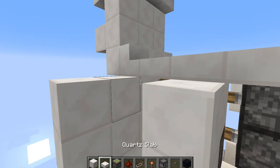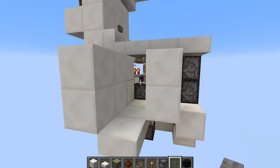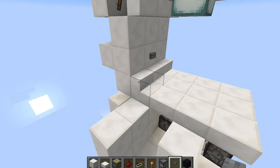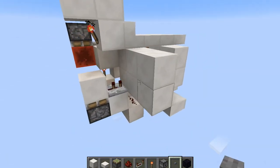I completely forgot a button, and it has to be a stone button because that's the right distance for the right time length for it to push you out. For this one it doesn't really have to be a stone button.